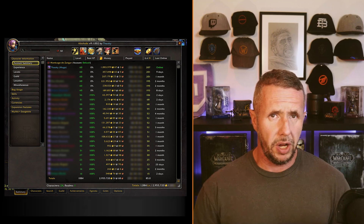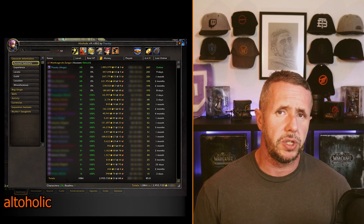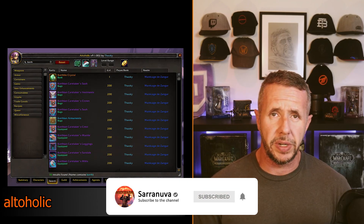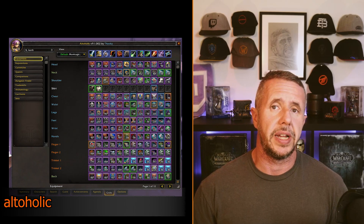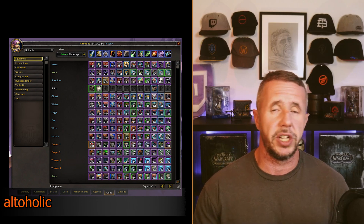Last up we've got Altaholic. I'd be remiss to not mention the daddy of all alt management tools, Altaholic. It does a lot of what these individual add-ons do and is great for bank management, level management, and even seeing how many hours you've put into each character. It also shows which item each alt has equipped, which is great if you're raiding and potentially want to sub in an alt for the chance of a boss drop.